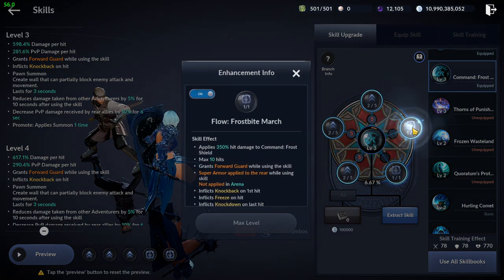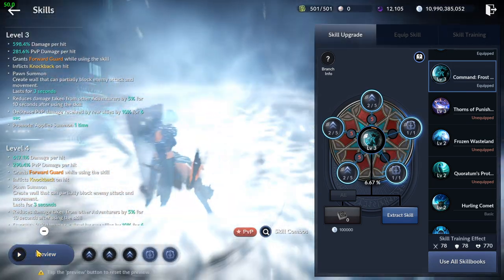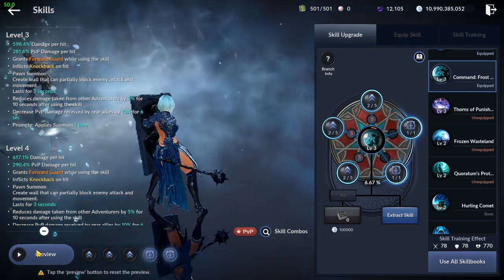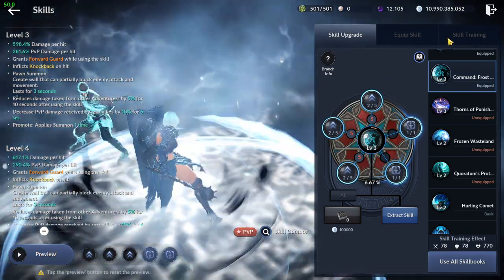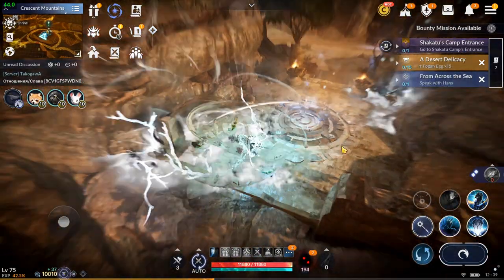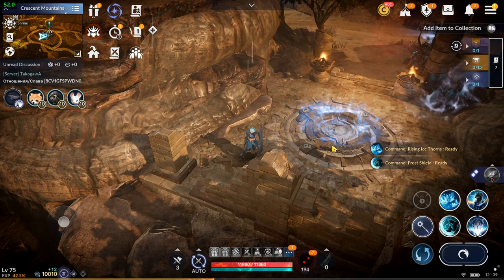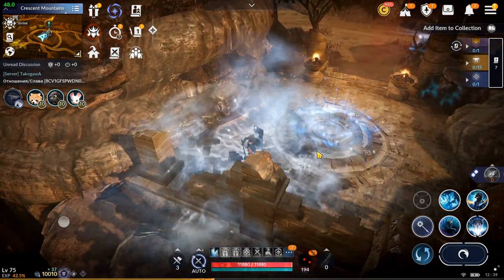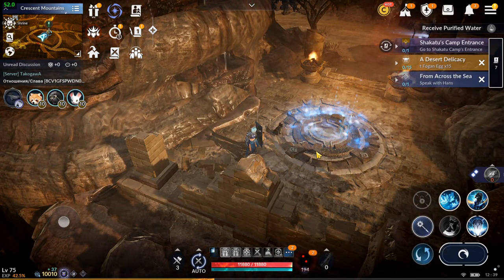Talking about the new flow added called Frostbite March, it changed the behavior of the skill. Casting it will buff Nova and change her stance for up to 7 seconds or 10 hits. During this stance she raises her shield, gaining permanent power guard, buff, and super armor, making her almost immune to damage and CC. During that time Nova can move at a very slow speed in any direction, though using other skills will cancel the effect. The first hit applies knockback on hit, subsequent hits apply freeze on hit, and the last will apply knockdown. The last hit can also be triggered early by pressing the skill once again, unleashing it straight away.